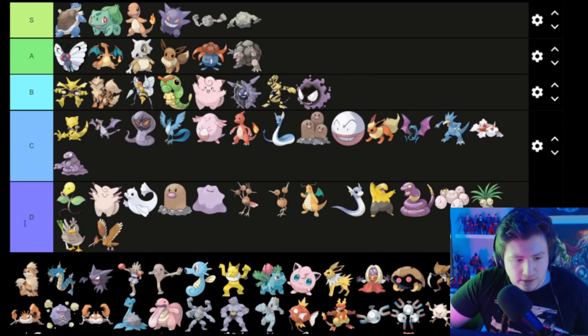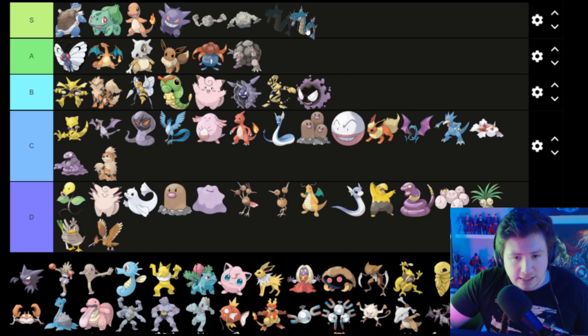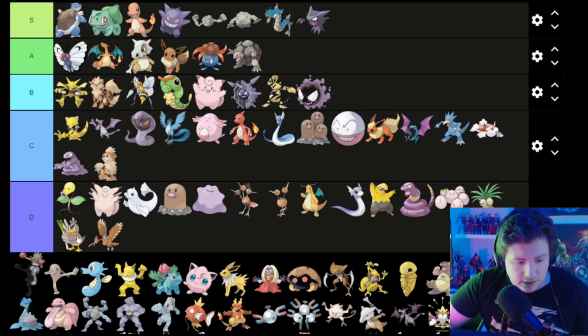Grimer goes in C. Growlithe goes in C. This one — I forget his name but he goes in S. Haunter's also S — love Haunter.